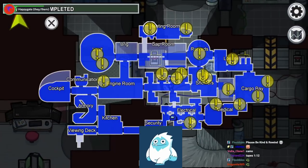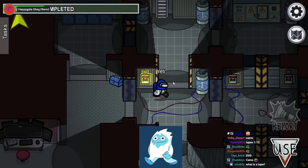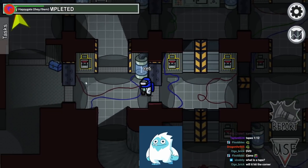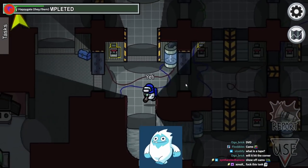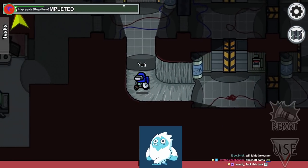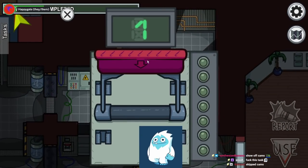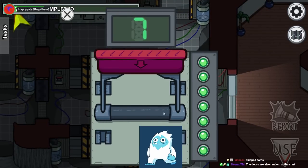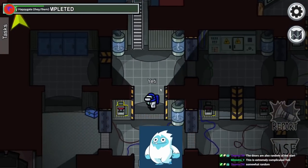This is possibly the hardest task in the game — welcome to electrical breakers. Every single one of these is a different number, and it's randomized. What you have to do is pull down each of these breakers in order. You'll notice that if you pull the wrong one, nothing happens, but you don't lose your progress — which is much nicer than some of the older tasks. I'm looking at you, reactor.